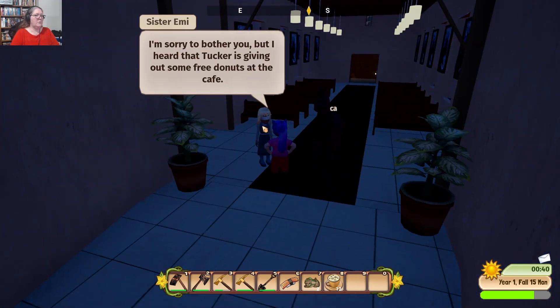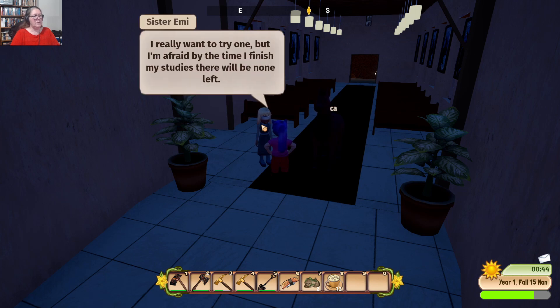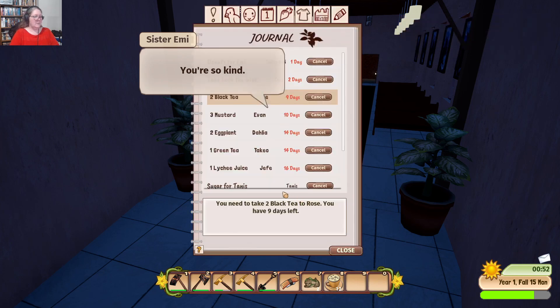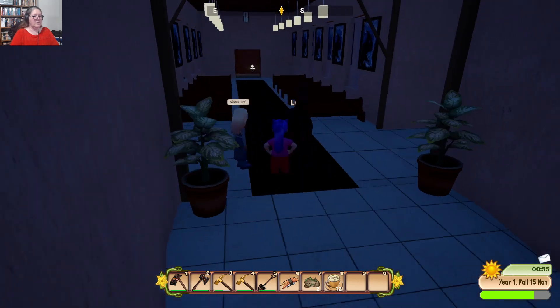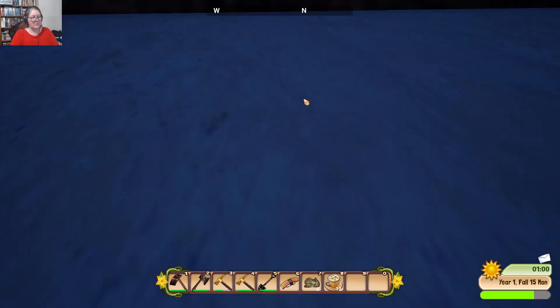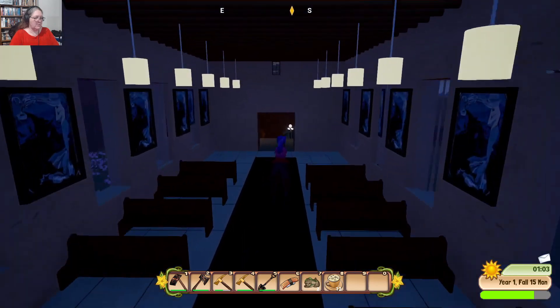Sister Emi: 'I'm sorry to bother you, but I heard Tucker is giving free donuts at the café. I really want to try one, but I'm afraid by the time I finish my studies there'll be none left. Can you pick one up for me?' I think this is going to be one of those missions I miss — I can do that tomorrow. I probably shouldn't ride my horse in the church — shush.